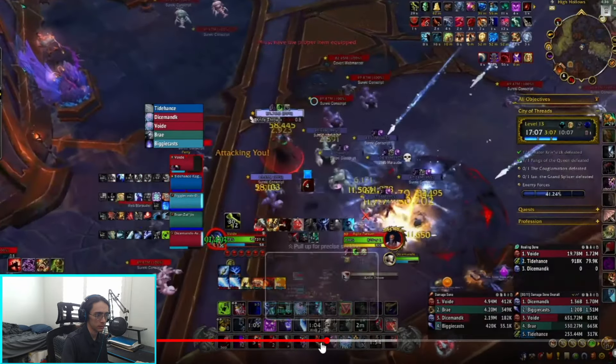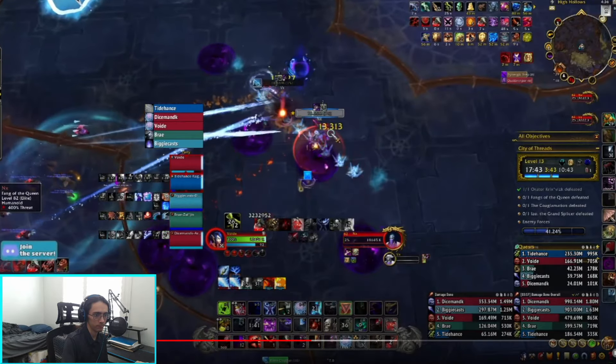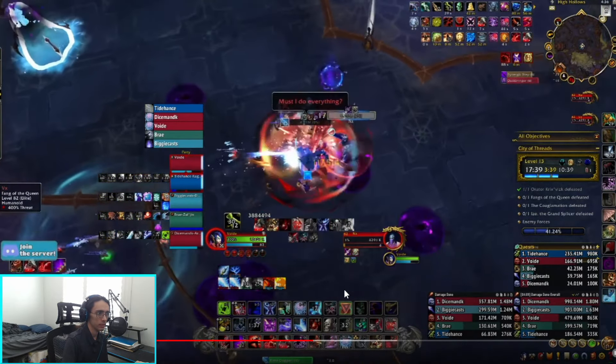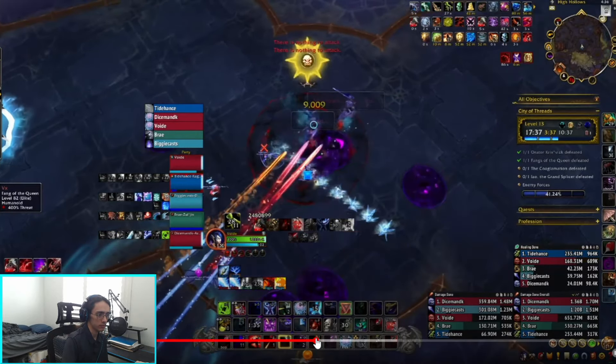Now I do have an Umbilicus shield here so I go in for my Deathbringer proc or my Exterminator proc. Once that drops, I immediately start kiting.